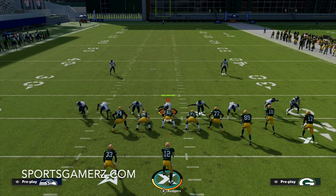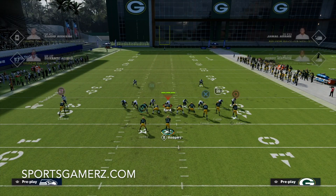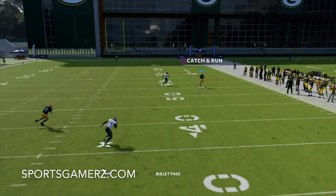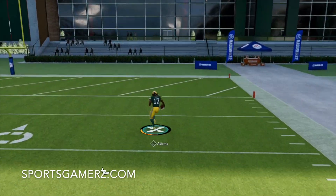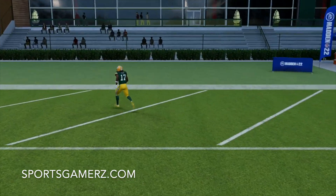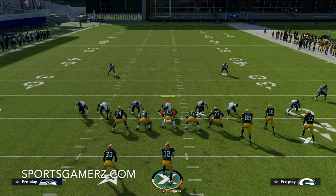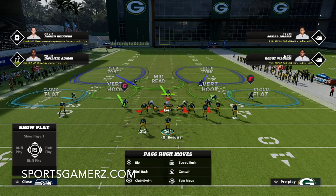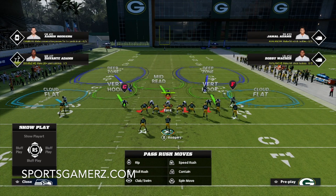I want to do this one or two more times just so you can really see how consistent this truly is — it's not something that just works once or twice, this should work every single time. Granted, if you don't have the fastest receiver in the world, you might not always be able to rack it for a touchdown, but we were able to get a touchdown here. I want to do this against just any cover 2 to show you guys it works against any cover 2 and not just the pinch 2 — this is just 3-5 wide.